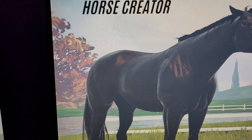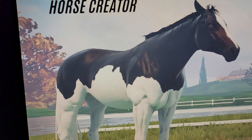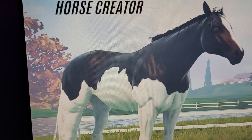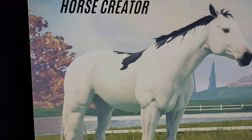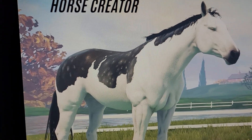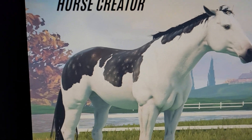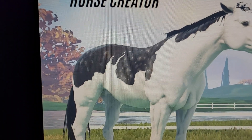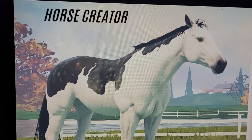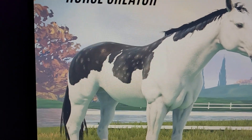Okay so the new ones I believe are — the splash dip, the saddle splash, and the dappled splash. I really kind of like this one because I saw it on the mobile version but didn't know how to get it, so now I know. I just wanted to come on and go through the new coats that they've released with the last update.